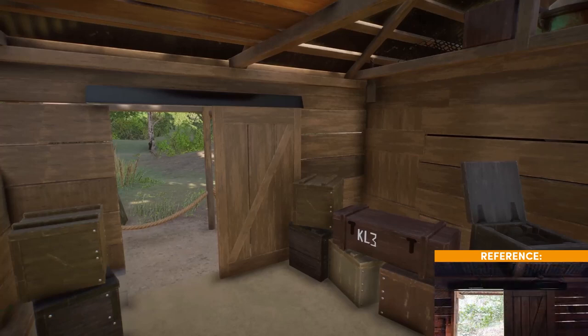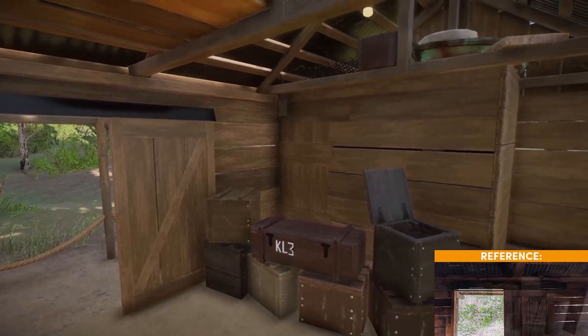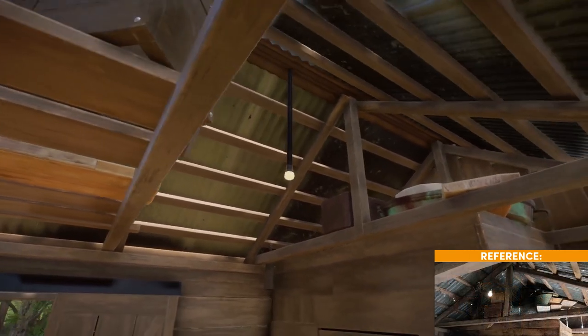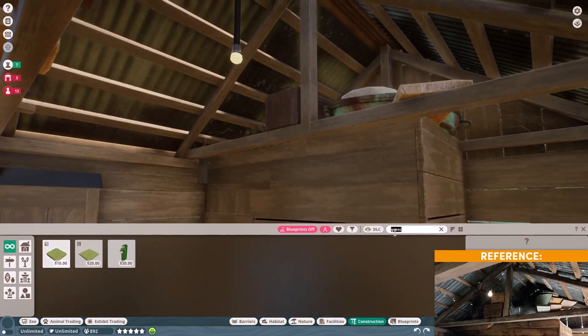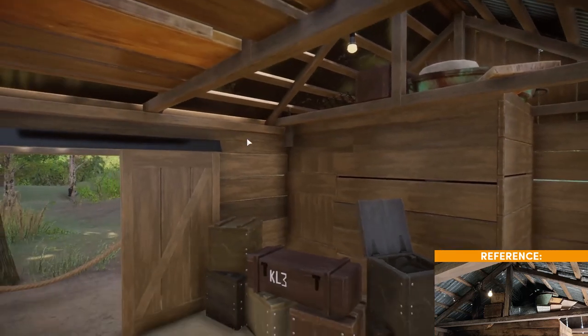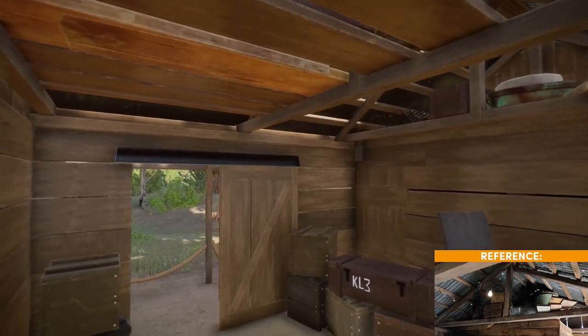Wyatt points out that Goren does these themed interior spaces really well — that sort of ramshackle research base or hut aesthetic, it's really specific and he does it very well. Speaking of things from the conservation pack, there's a new lamp that could be perfect for this interior. Goren considers swapping it in, though he likes how his current short version with the bulb looks.